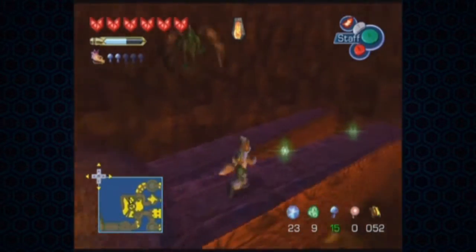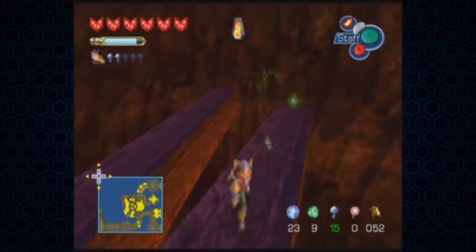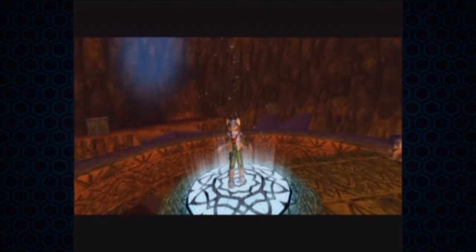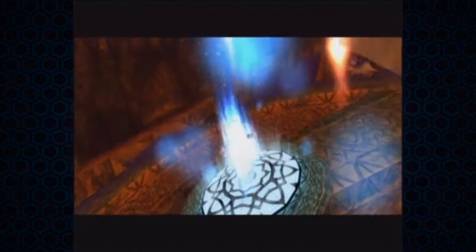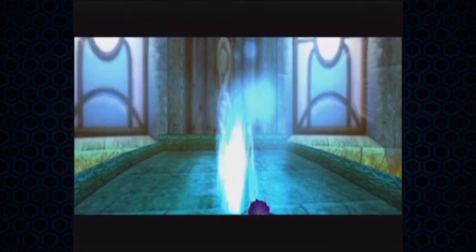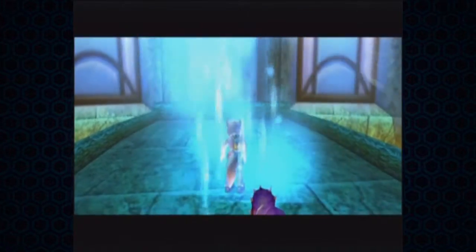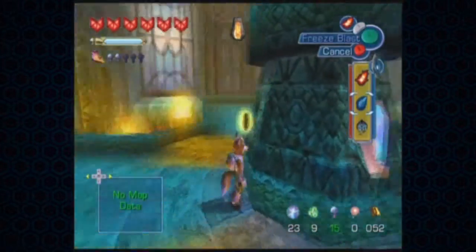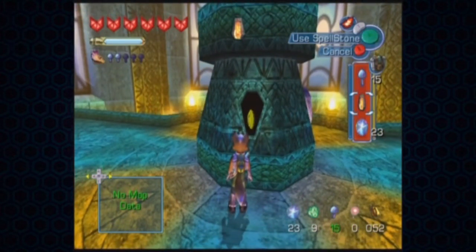All we've got to do now is avoid these guys. Just going to warp now. And we can guess where we're going. Again, a puzzle — quite easy, not too tricky. And somehow Tricky beats us here again; I don't know how this dinosaur does it. He may as well do it himself. Right, all we've got to do now is place the Spellstone in its corresponding place.